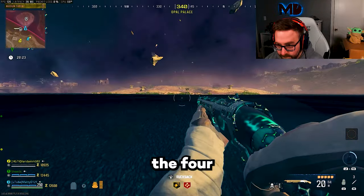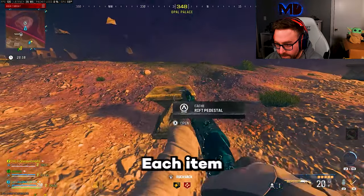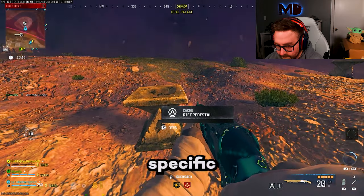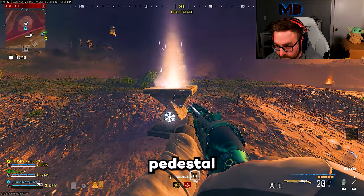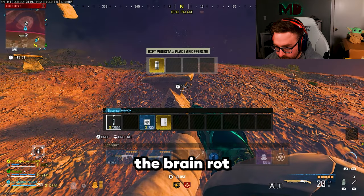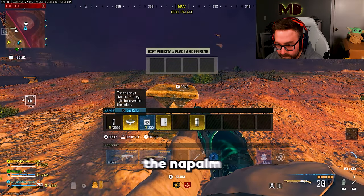Now that you have the four gold items, you need to make your way to the Aether Storm on the edge of tier two and three. Each item must be placed on a specific pedestal: the Diary goes on the Cryo Pedestal, the Pill Bottle on the Brain Rot, the Camera on the Deadwire, and the Dog Collar on the Napalm.